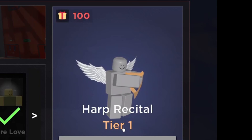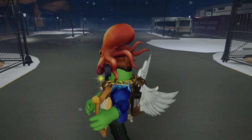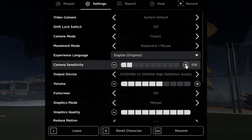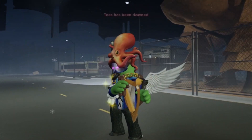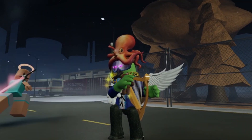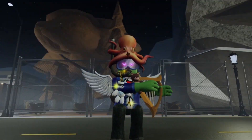For number six of tier one, we got Harp Recital, which is an emote. Here we are — Harp Recital. I play some music, which is nice. We basically play the harp and we also got some wings on us, which looks pretty cool. I really like this emote. There are some really great emotes in this game.